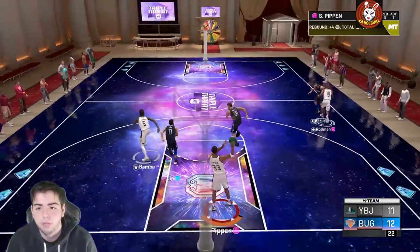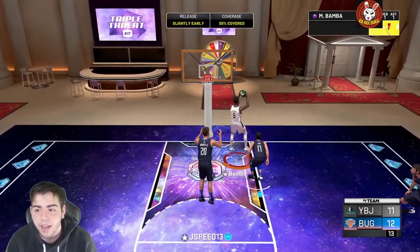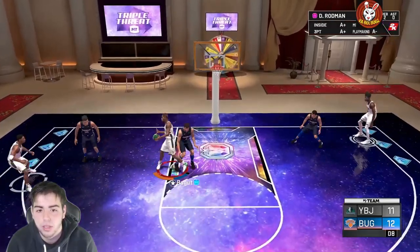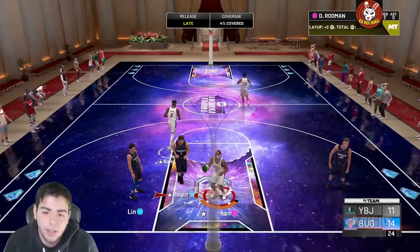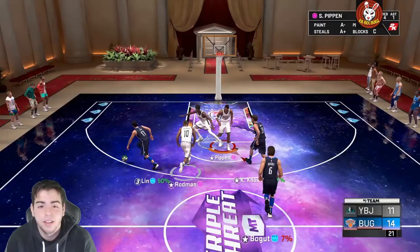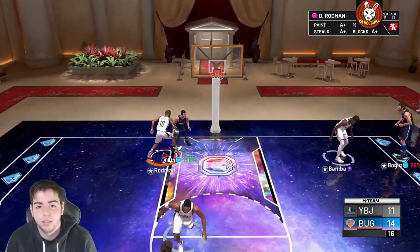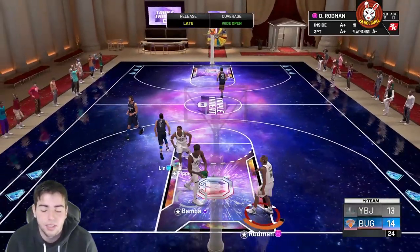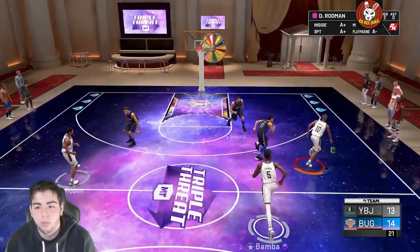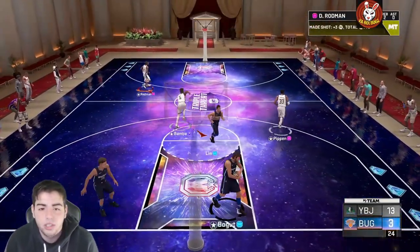Rodman down the court, step back — hit that please! Let's test him in the post — that post hook is money. Okay, he's not even that good honestly. Shooting guard Rodman — I don't know how I feel about it. He's decent. We're talking about a shooting guard D-Rod — what is going on with this game? That's a good shot, green! He's got a money release, he's just slow.